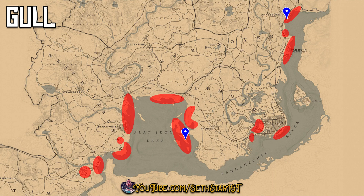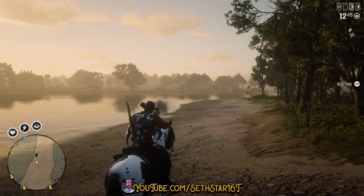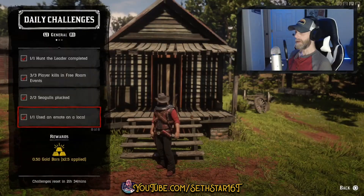Number 6: Seagulls Plucked — here are all the hotspots. You can give it a go up by Annisburg; I got mine just south of Shady Island. It's also worth noting the challenge is non-goal specific.